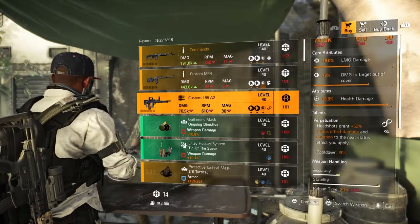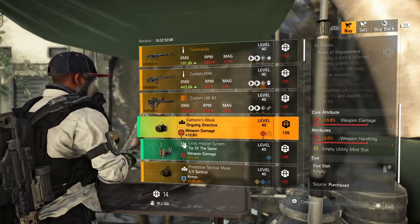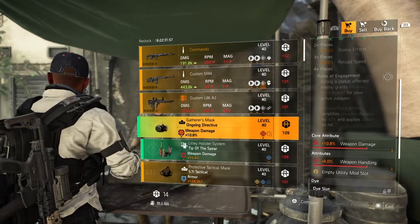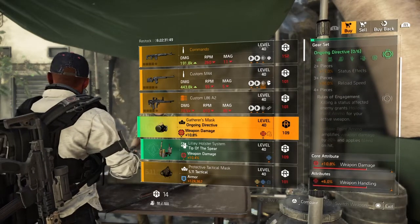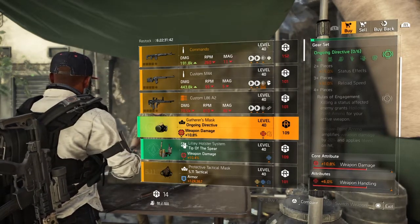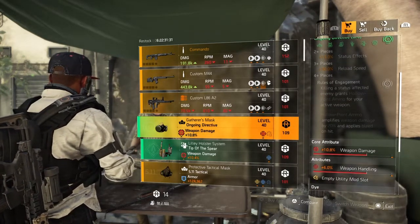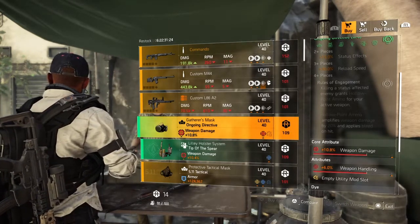Next we have the Ongoing Directive mask — core attribute red at 10.8% weapon damage, lower attribute 6% weapon handling with a yellow mod slot. Right now this is pretty much useless to me; I'm looking for max critical hit chance or critical hit damage. But this is a great set for status effects — the backpack gives you 100% extra damage on status effects, and you get hollow point rounds to apply status effects whenever you want.